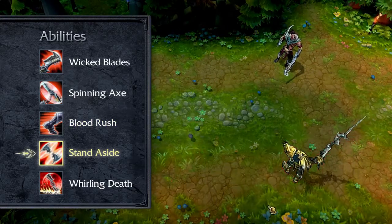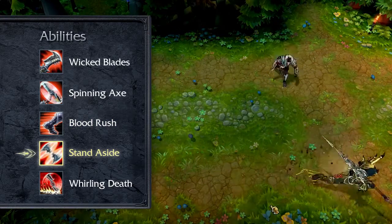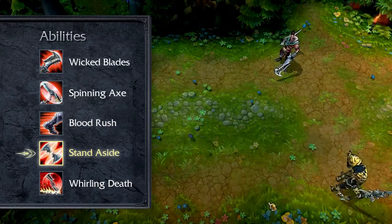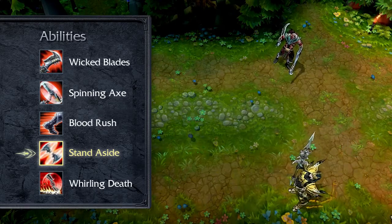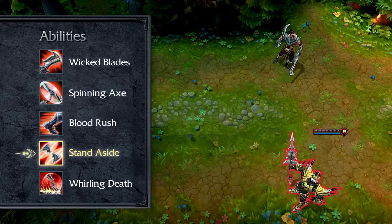Stand Aside throws Draven's axes in a line, damaging, slowing, and knocking aside all enemies they hit. Mostly providing utility, I take one point in Stand Aside early, but max it only by level 18.